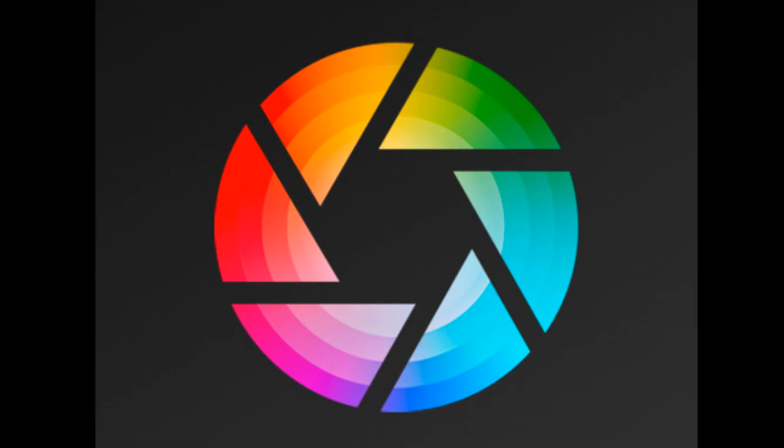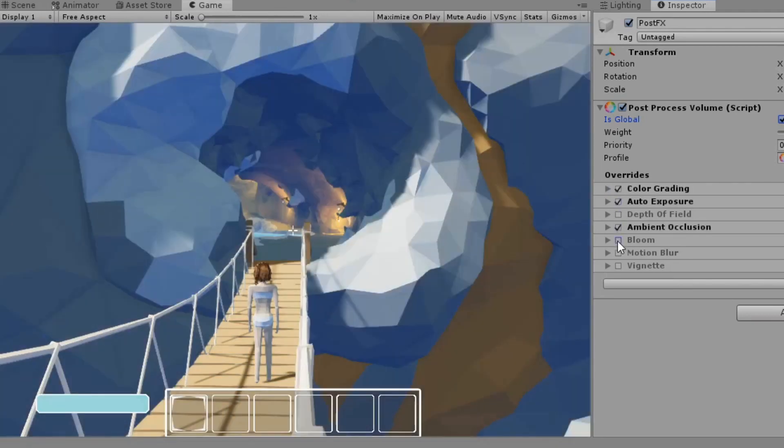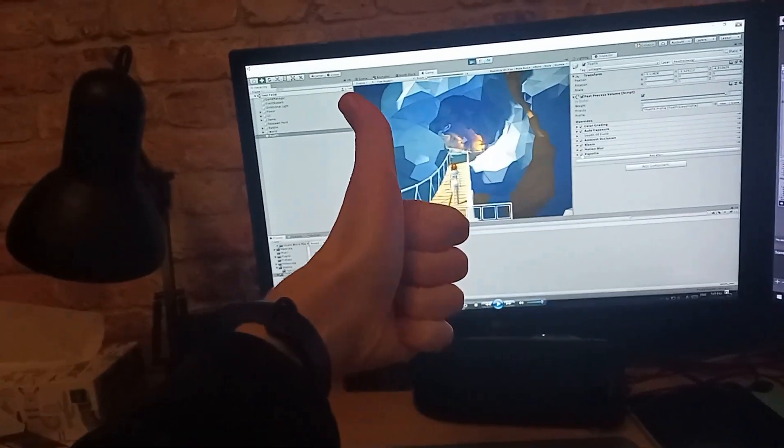So I quickly learned how to add some post-processing effects — added some color grading, auto-exposure, ambient occlusion, bloom, motion blur, and a vignette. It was actually really simple to do. Just like that, it looks better, and that was fast.